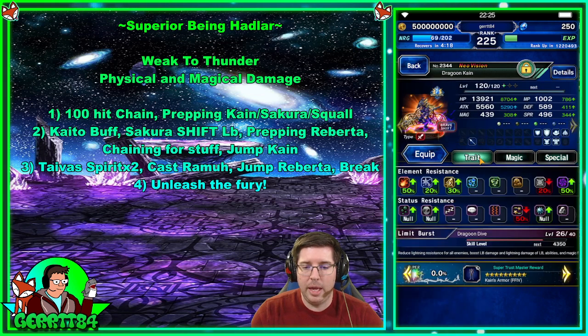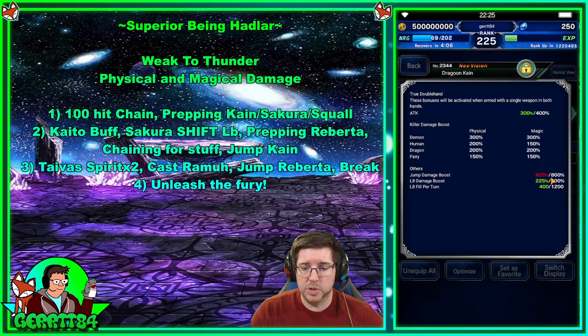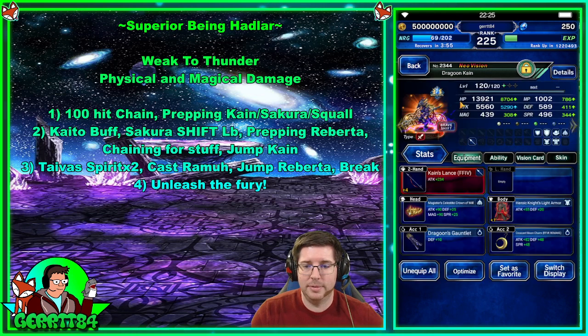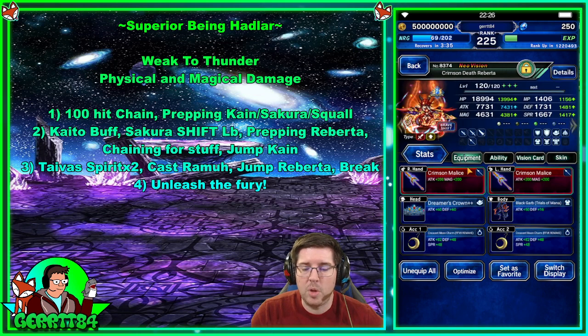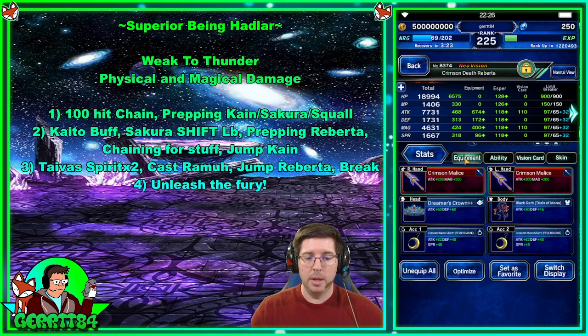Kane is in the shift form because that's where he started, wearing a bunch of Bahamut synergy to fill the esper gauge, then immediately goes into the base form. He's built for jump damage and Demon Killer. Mine is only EX+1 so his stats are a little low, which is why he did relatively little damage. Roberta in the base form doesn't have a helmet and has the wrong killers, but we're just doing chaining on the first turn — we don't want to do too much damage anyway. In shift form she's built for jump damage and Demon Killer, using all her cool abilities, lots of Demon Killer, and her special vision card.